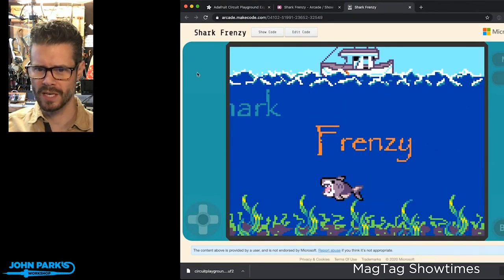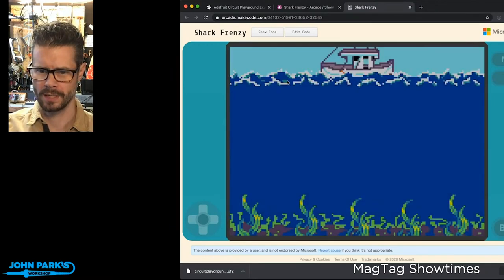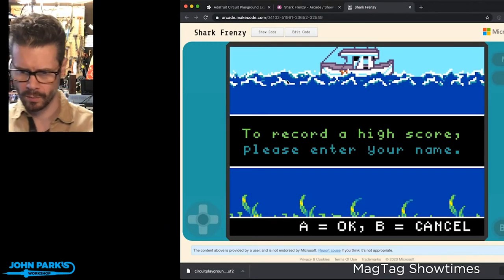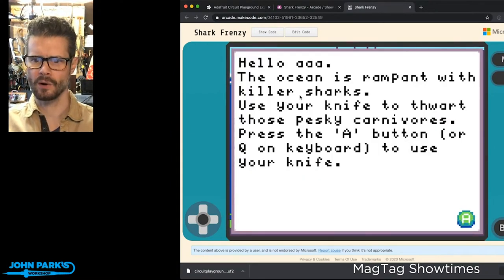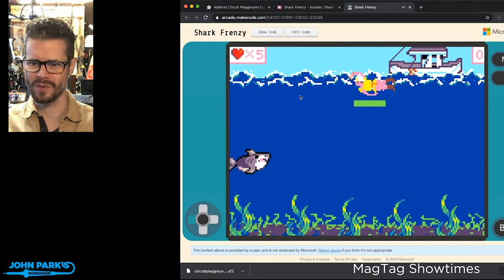Look at this load screen: a chompy shark, waves, a boat. It tells us to record a high score and enter your name, so I'll go with the traditional 'AAA' and hit okay. It says: 'Hello AAA, the ocean is rampant with killer sharks — use your knife to thwart those pesky carnivores. Press A or Q on the keyboard, or space, to use your knife.'